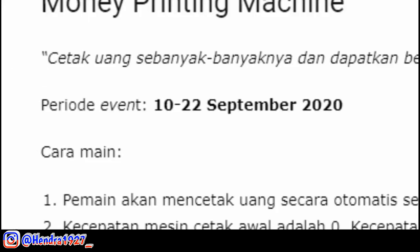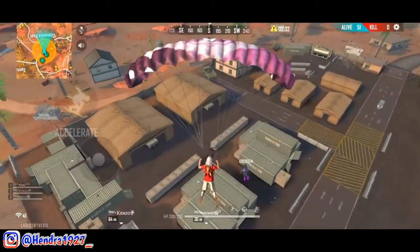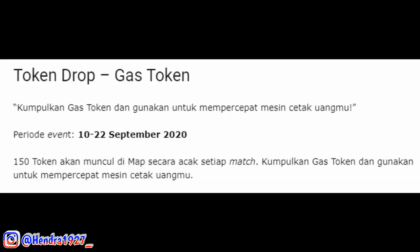Yang ketiga ada Token Drop Gas Token. Ada 150 token gas yang akan muncul di map secara acak setiap match, dan kalian bisa mencari dan mendapatkannya di lootingan di game Free Fire. Fungsi dari gas token ini adalah untuk mempercepat mesin uang kalian pada event Printing Mesin.